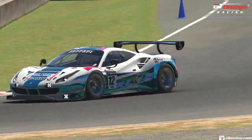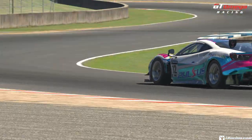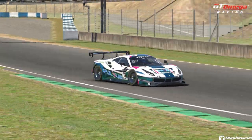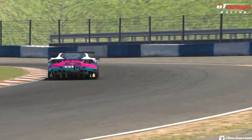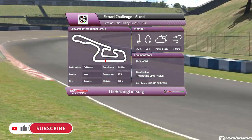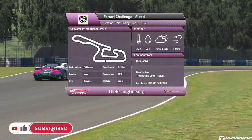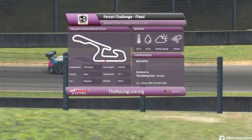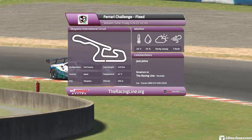Hello guys and girls, welcome back to The Racing Line for another Circuit Guide here on iRacing. This is week 4 of Season 1 2022 in the D-Class Fix Ferrari Challenge, driving the Ferrari 488 GT3 Evo 2020. This week's circuit is Okiyama International Circuit — we're back for the full course layout. Date and time is set to the 1st of April 2022 at 12:45 in the afternoon to match the official race time sent out on the Season 1 PDF.